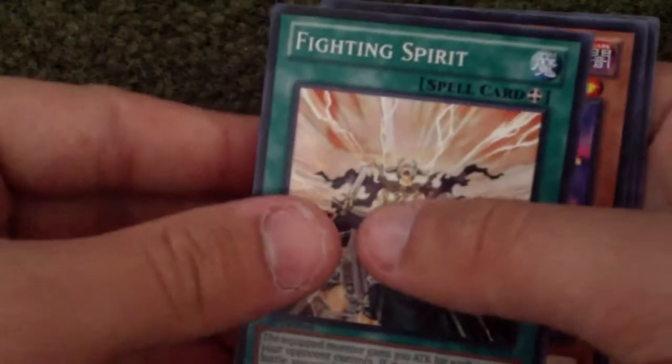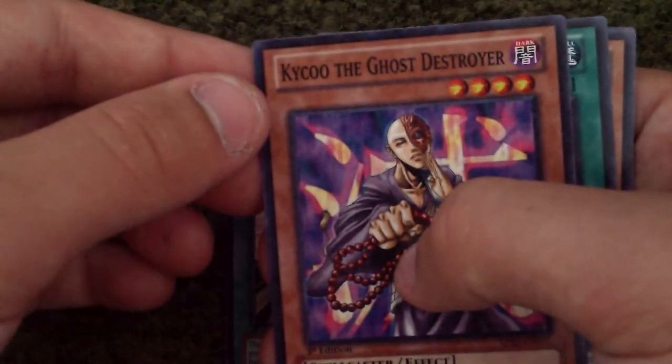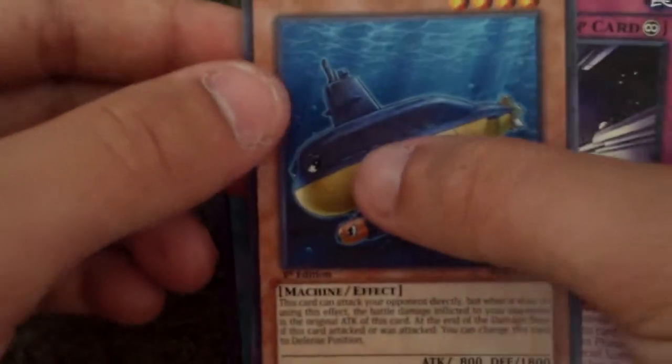So Finding Spirit, Tyco the Ghost Destroyer, Shard of Greed, Submarine Roids, and then Space Gate.